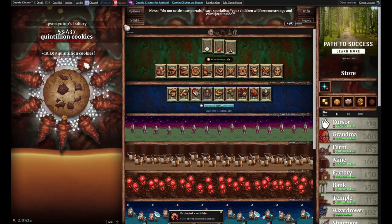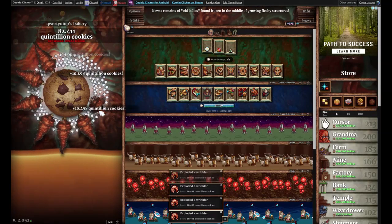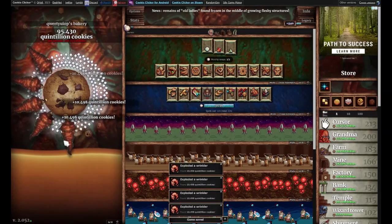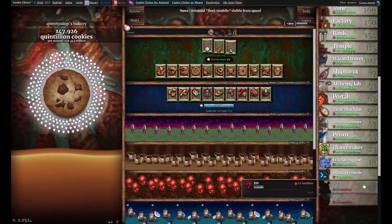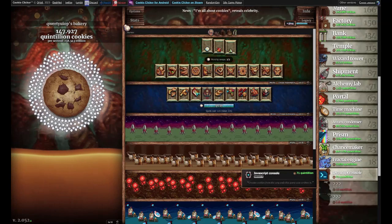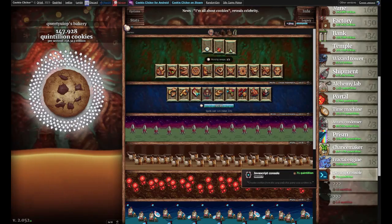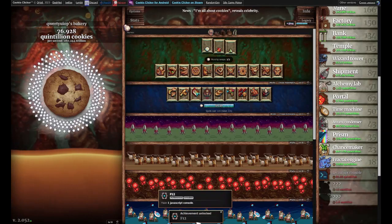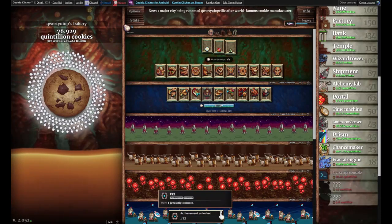Okay, 10 quintillion cookies — I'm getting 10 quintillion cookies from each Wrinkler. This is crazy. I actually just unlocked a building from that. It is called a JavaScript Console, and it generates cookies from the very code the game is written in. I'll buy that. I got the achievement F12 — have one JavaScript Console. That is pretty cool.